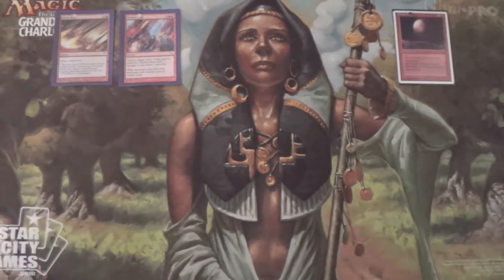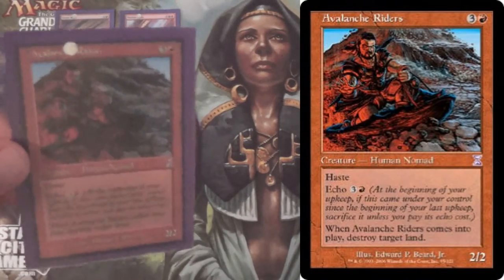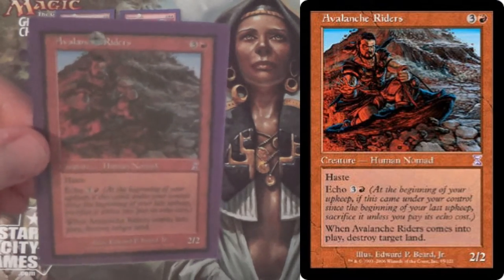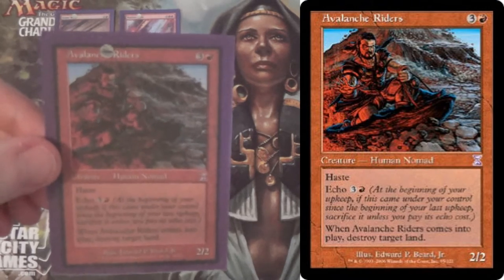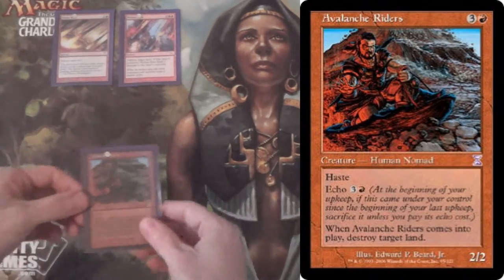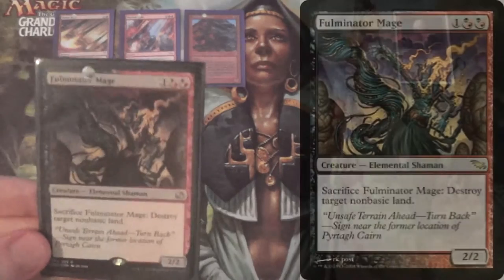The budget version of this is Avalanche Riders — shout-out to Darwin Castle for being awesome. Four mana, Haste, Echo for three red, so same cost. But we get to destroy a land when it enters the battlefield. Any land.